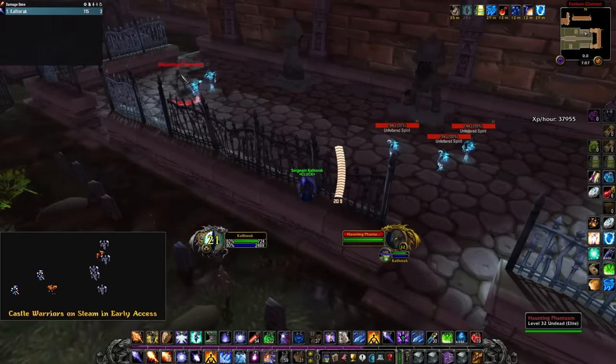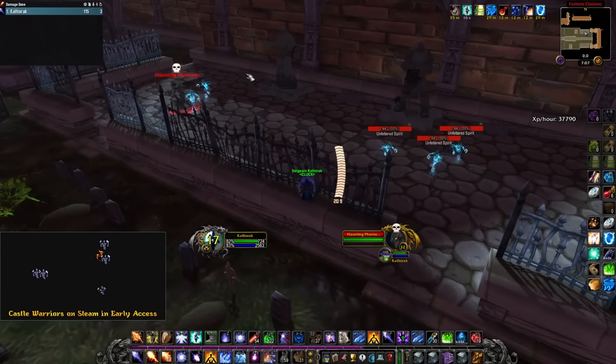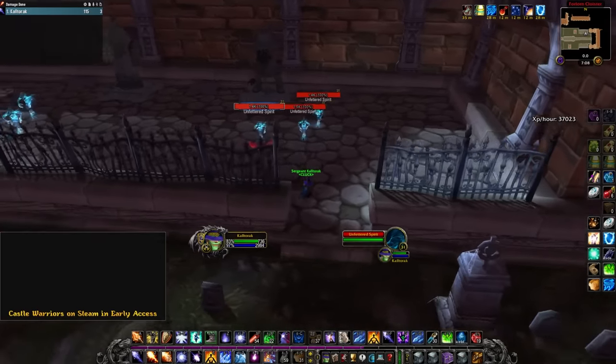I want to talk about these Haunting Phantasms really quick. They're the most important mob in here because you need to pre-clear these. You can have two spawn, you can have seven spawn — my last reset I had seven of these spawn and I had to pre-clear five of them. You can have two spawn and they're in spots that you don't have to pre-clear, and you can just instantly come in and do a big pull. I'll explain why you pre-clear them in a second.